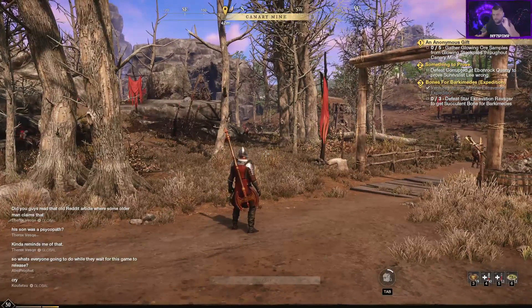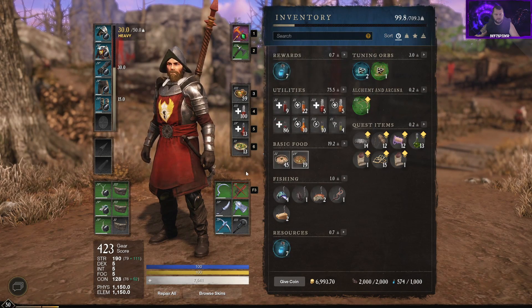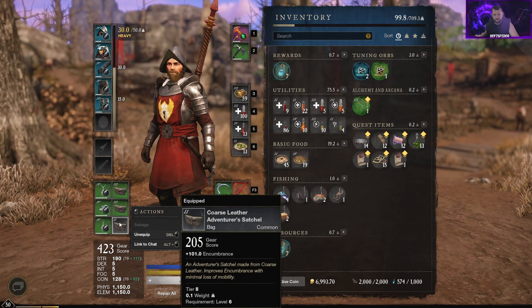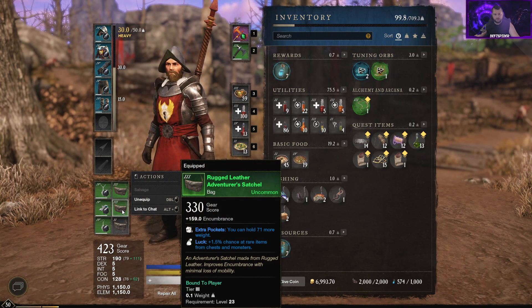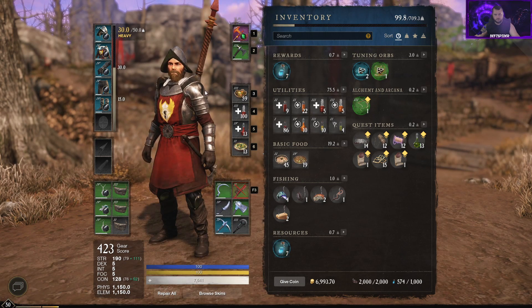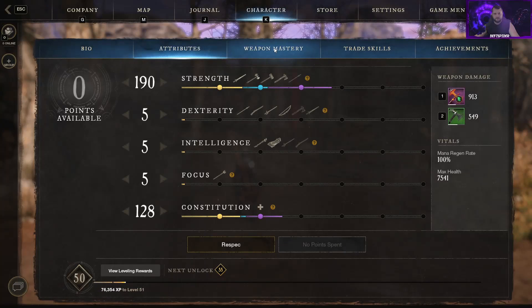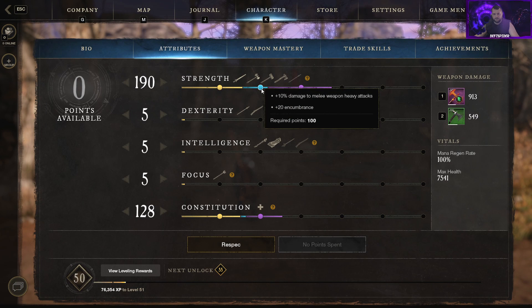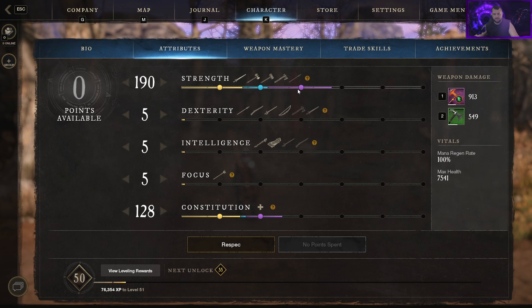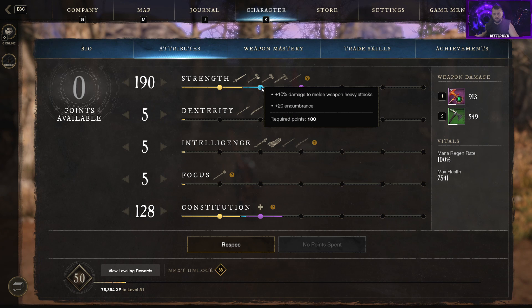I like to gather basic materials while low level — iron, hemp, leather — and store that in each town because you have a weight limit. You can see mine is 99.8 out of 709 pounds. That weight limit is decided by bags you can make or buy — this bag adds 158, this one adds 159, this one adds 101. Certain skills also make things lighter. If you look at your character's main attribute points, these circle nodes tell you what bonuses building up to that point gives you, and gear affects it too.